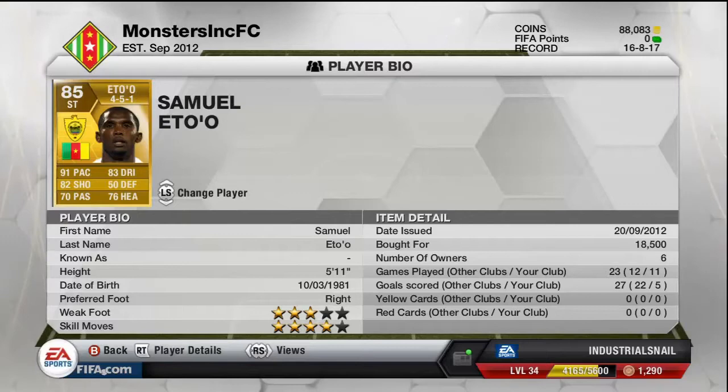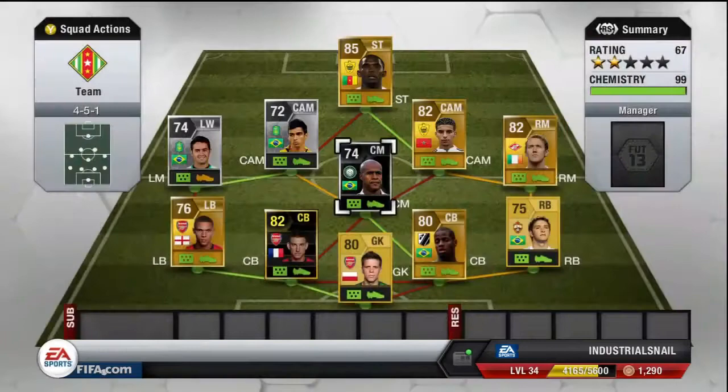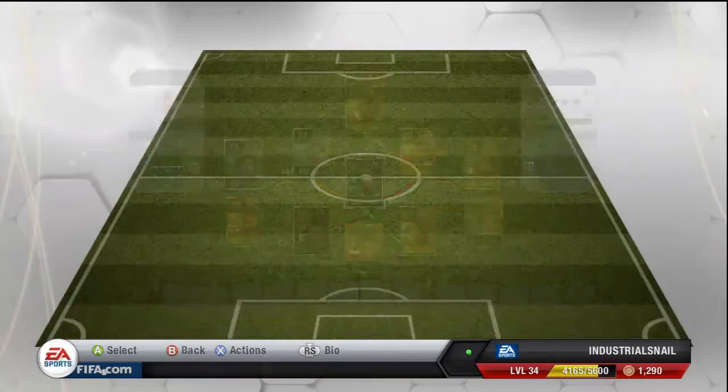And here he is — the big money spinner, by far the best player on my team: in-form Marcus Aston South. He cost me 62,500 and I'd already sold one for 73,000 — a really, really good player. He scored four goals for me but he does more assisting than scoring. He's my spot-kick taker for penalties and free kicks — I only had one free kick with him and got so close, but I'm still working on this new dipping free kick.